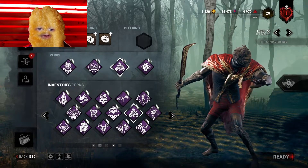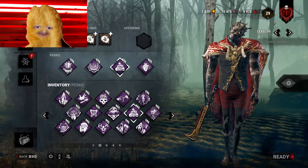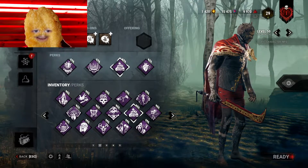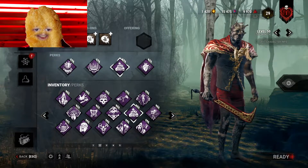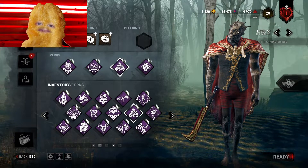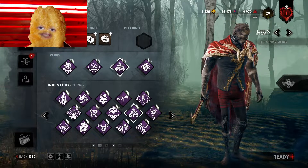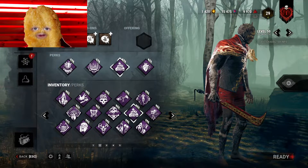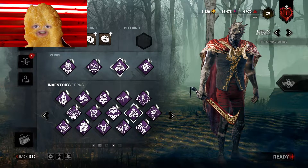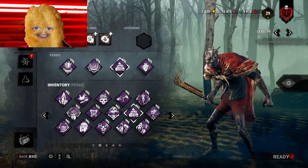If you want the full top 10, here it is: Hag, Wraith, Plague, Nemesis, Legion, Cannibal, Blight, Nightmare, Artist, and Trapper. This is the top 10 killers to farm blood points most efficiently. If you want a good blood points build or more farming tips, check my other videos on screen. Please hit the like button!